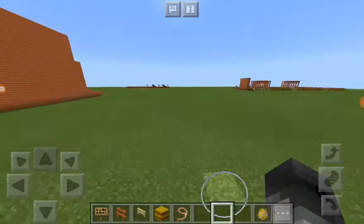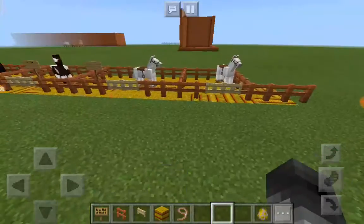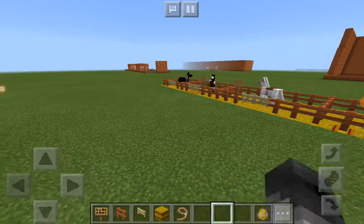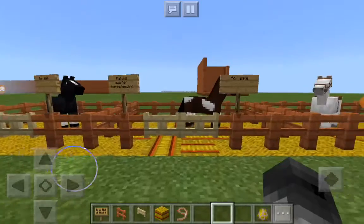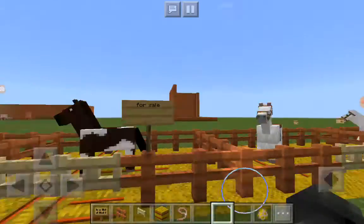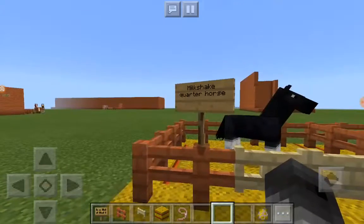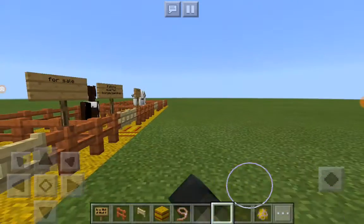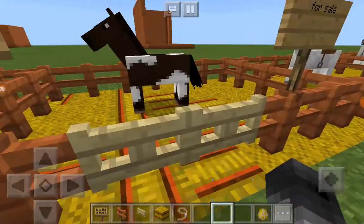I'll fix that later. Anyways, let's go over here. This is going to be like the holding pen for the rescues, and then over here — I haven't named these two white horses yet. But over here is the for-sale stable. This is Milkshake, a quarter horse who's for sale, and Patchy, a quarter horse slash gelding for sale.